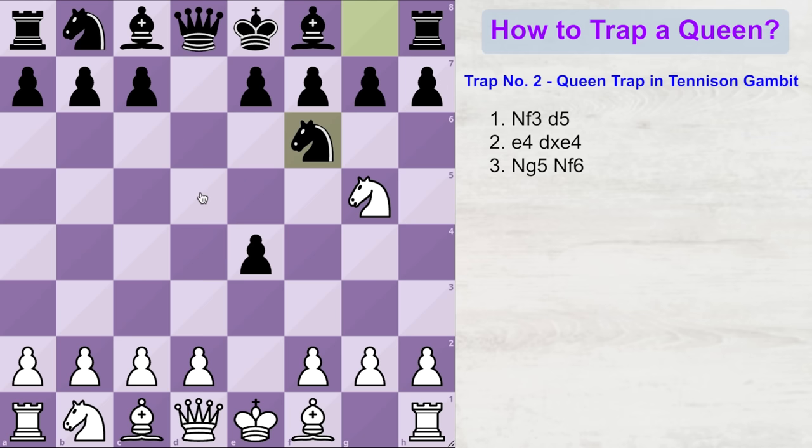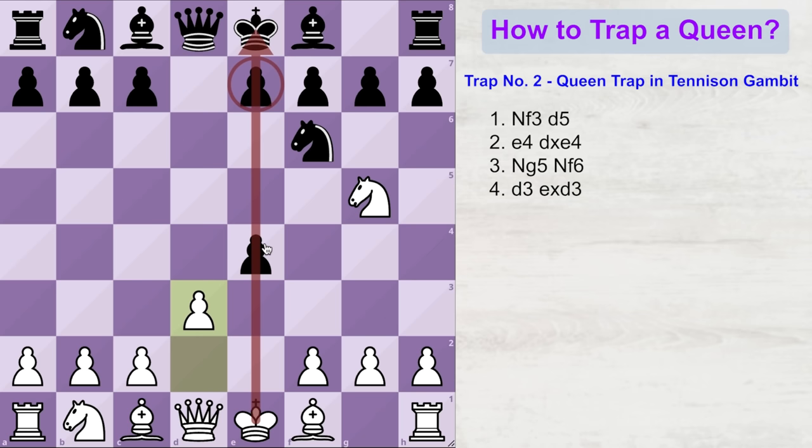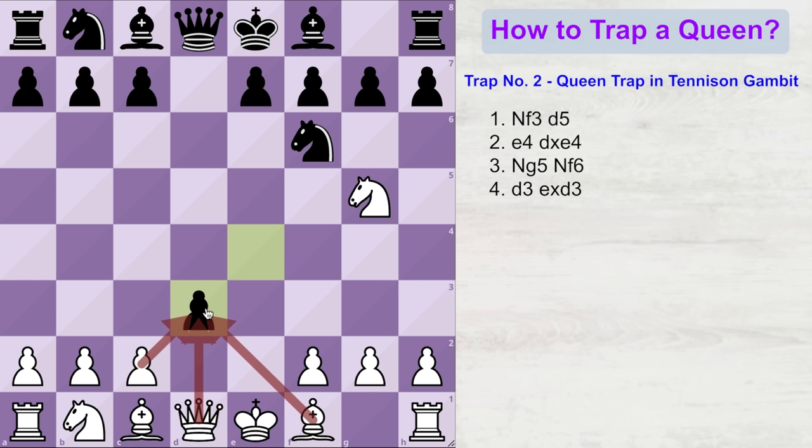Since you have successfully deflected the black pawn from the d-file, now you have to get rid of your own pawn. That is why white plays d3, offering black another free pawn. Because black's pawns are doubled on the e-file, he would love to get rid of his e4 pawn, so he plays e into d3. Now you have three options to capture back. You do not want to capture with your pawn — that gives you another doubled pawn on the d-file. If you capture with your queen, the opponent may trade queens, ruining the trap. So the only best option is to capture back with your bishop — white plays bishop into d3.